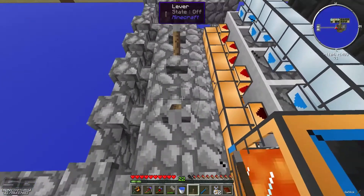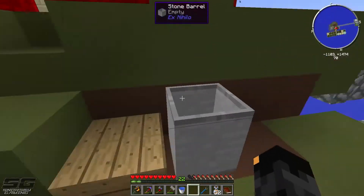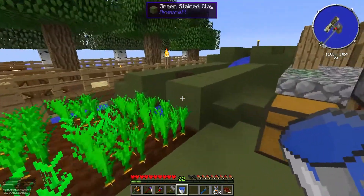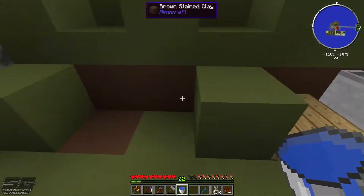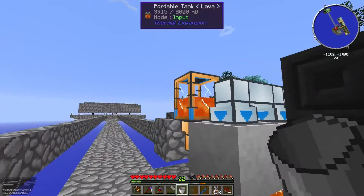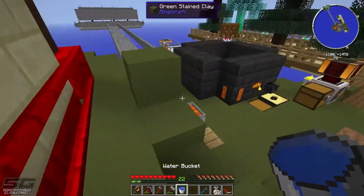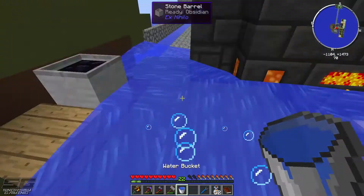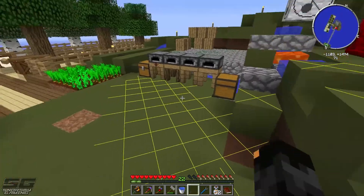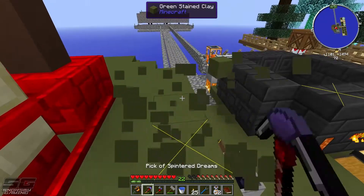Obsidian time — the way you make it is: get a bucket of lava, put it in a stone barrel, then place water on the block directly above it. It'll turn to obsidian. You've gotta be careful it doesn't knock your torches off. That's how you make obsidian — pretty neat.